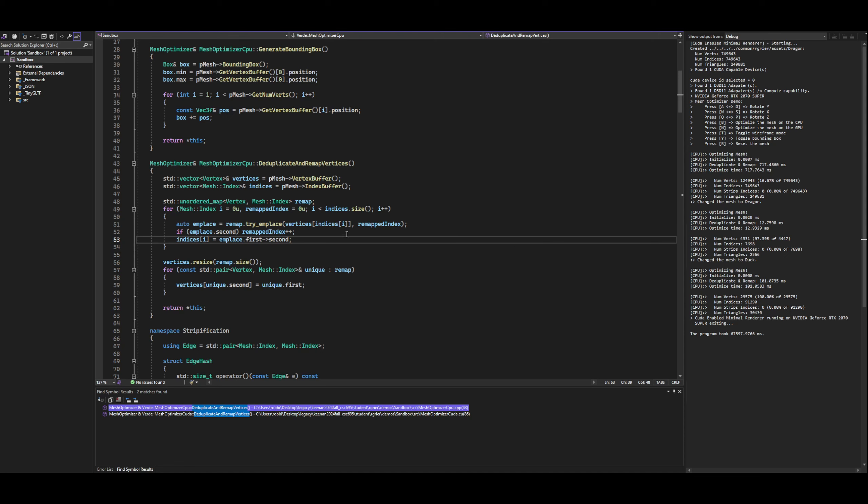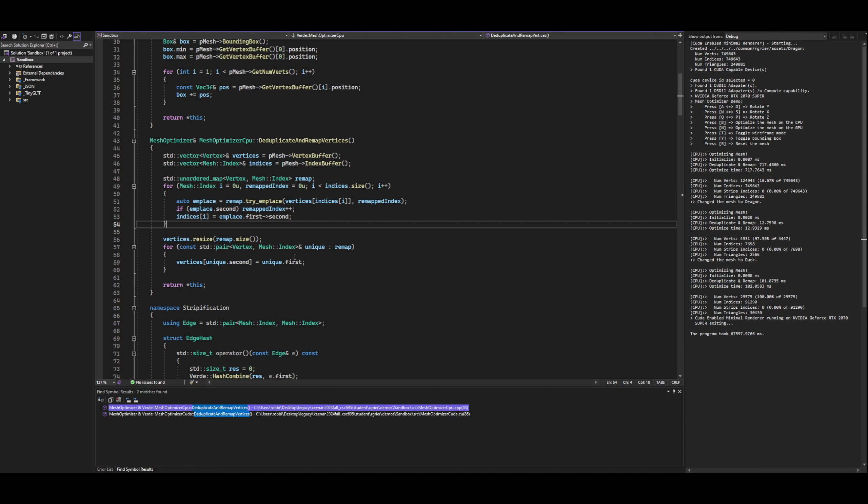So if there's two duplicates, they'll now both point to the same remapped index, and then I update the indices in place to point to that new index, whether they insert it or not. At that point I have this map of all the unique vertices, so I resize my vertex buffer to be the size of the uniques, and then I go through them, and whatever index you've got is now equal to that unique vertex, just using the assignment. You end up with a smaller vertex buffer of just the unique ones, and then all the indices now point to that new unique index.